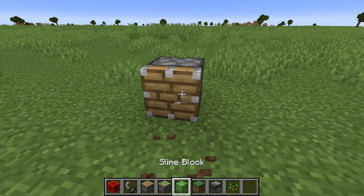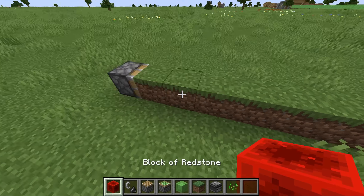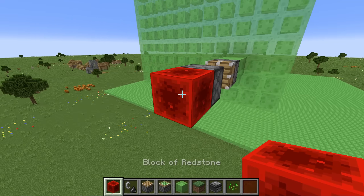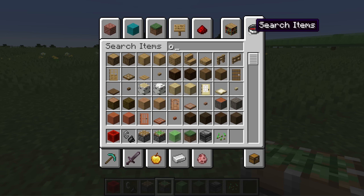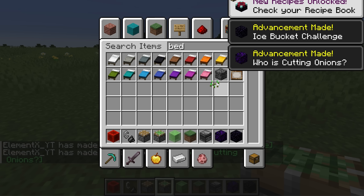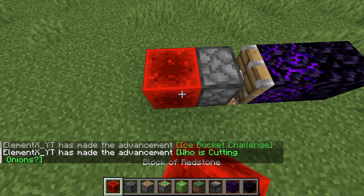I've made pistons pretty much infinitely strong. This is like 20 blocks and it's gonna be able to push things without any problem. I've also made it so that pistons are able to push anything. Normally you're not able to push obsidian, but check this out - obsidian, boom, you are able to push these blocks as well.